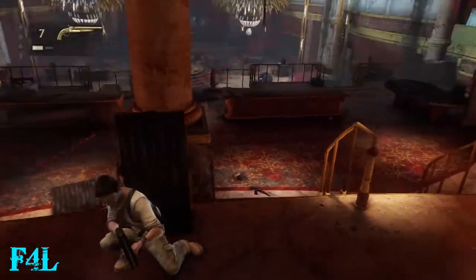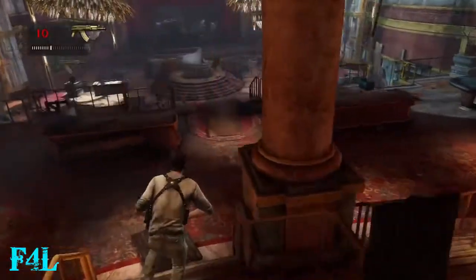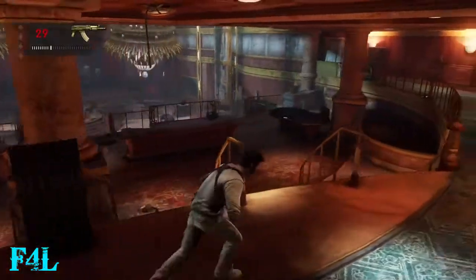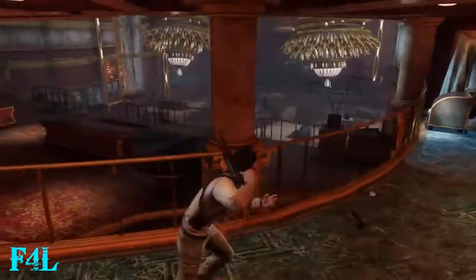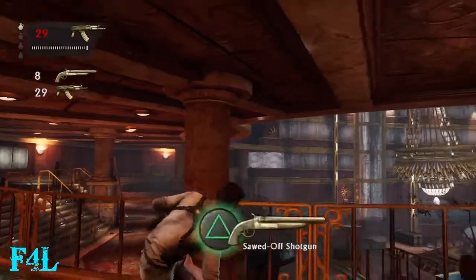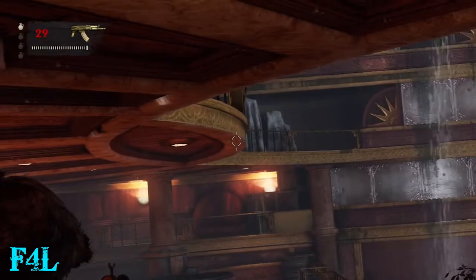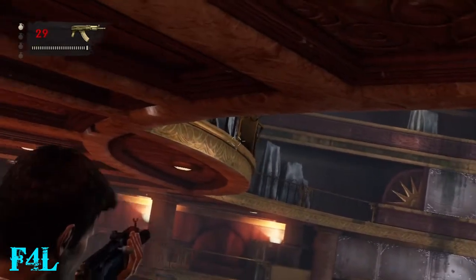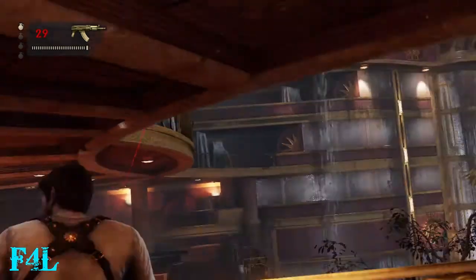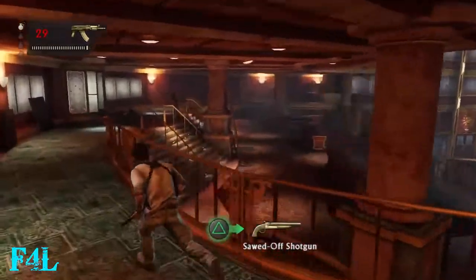Once it seems clear that there aren't any more guys rushing up to you, you just have the guys up above with the sniper pistols. You can kind of edge along here to use some of the structure as cover so you can get some shots in on them. This middle area is where the guy with the hammer is, so you want to try and take him out as quickly as you can.